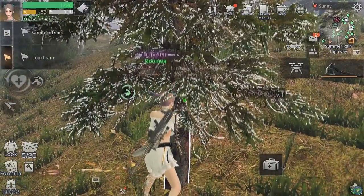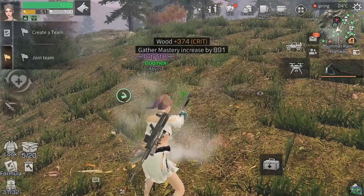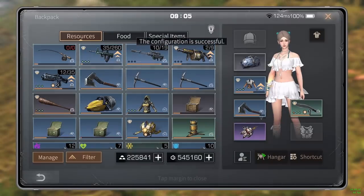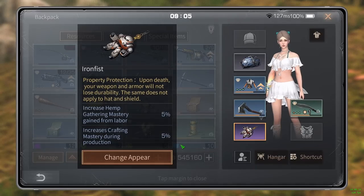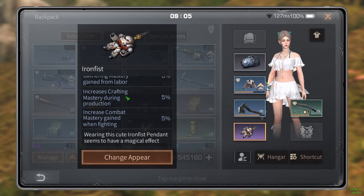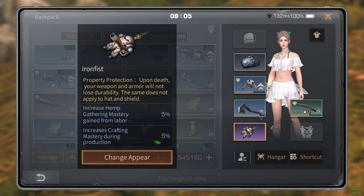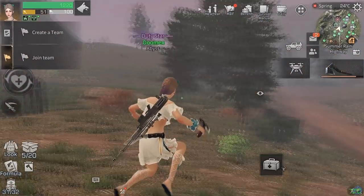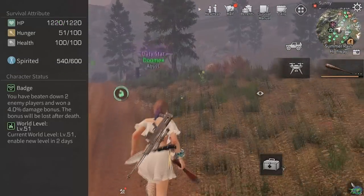Don't leave your vigor sitting at 600 every day - you're missing out on 20 to 30k XP per day. Also make sure you have a pendant equipped, because it gives you a bit more XP while farming - it's only about 5 to 10 more XP per action but it still adds up.